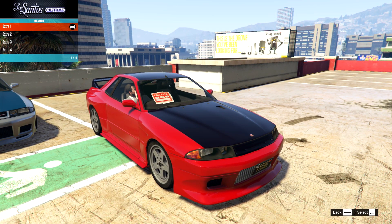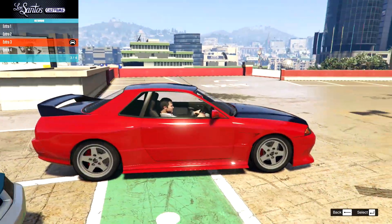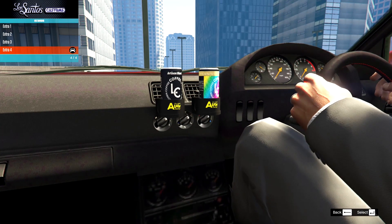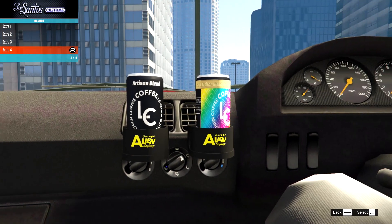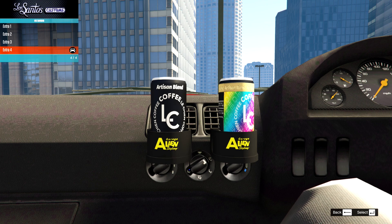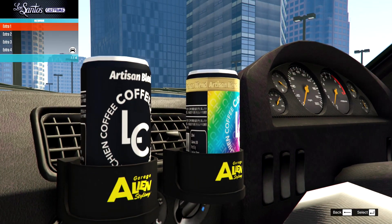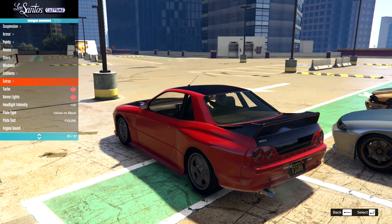For extras: extra one is a for-sale sign — of course, garages importing these under the 25-year rule would have them for sale. Extra two is HKS-inspired floor mats. Extra three is another floor mat. Extra four is tins of drink — Japanese tinned coffee, actually, with alien styling aftermarket cup holders. Really lovely little details.